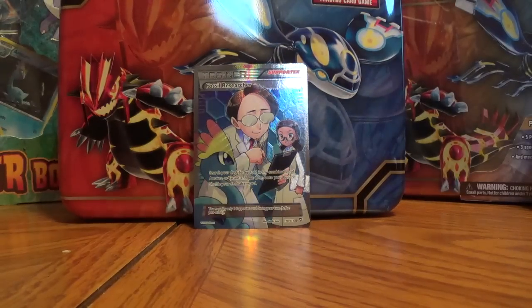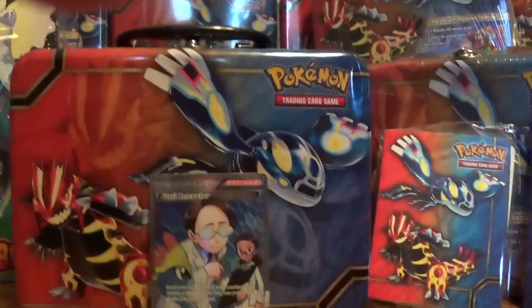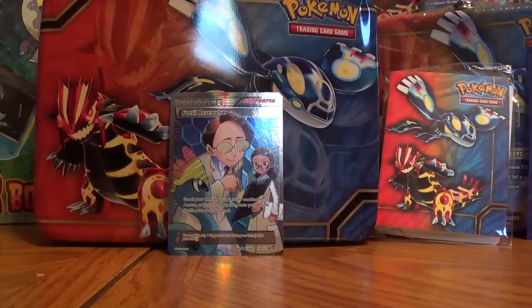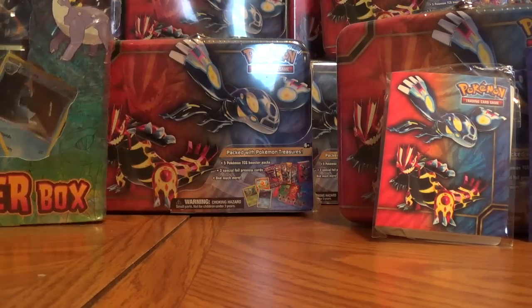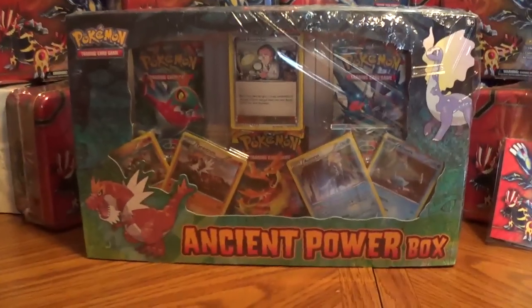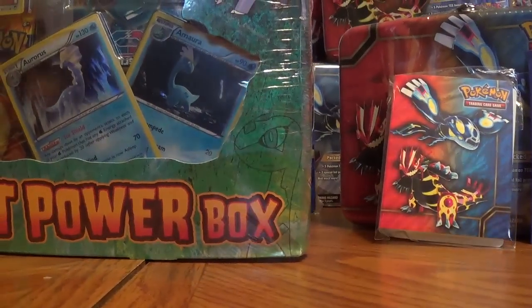So that was the chest tin. If you were curious, I'm setting these on the uncommon common cards, which is probably a horrible thing to do. Here's the Ancient Power Box. Looks like there's three packs and then five just regular cards. I'm going to open this up off-screen because it's going to be awkward if I try to open it up in front of you, and then I'll bring the contents back.